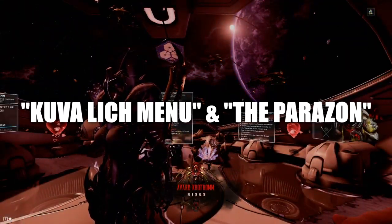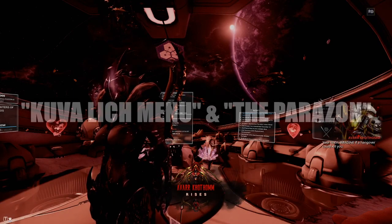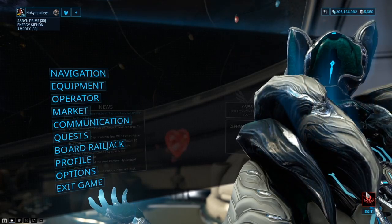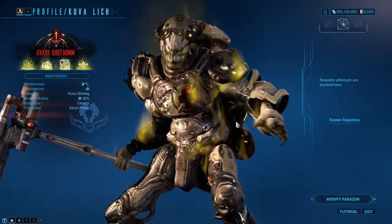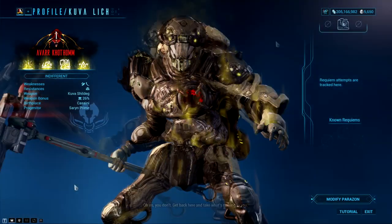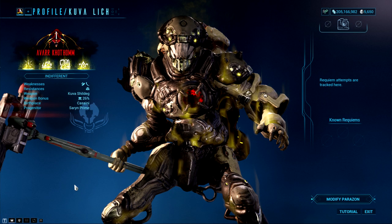Second, the Kuva Lich menu and the Parazon. Now that you are back inside your orbiter, a Lich will begin talking to you. Let's access our new Lich by opening up our menu and clicking on the Lich icon in the bottom right. From here we can now see our Lich. Here's a quick breakdown of what you need to know on this screen.